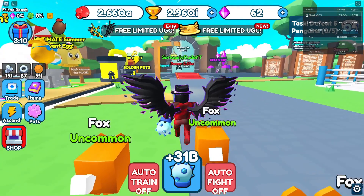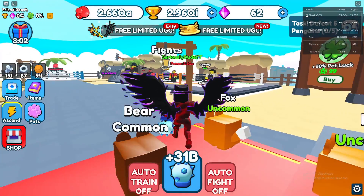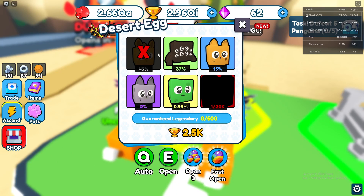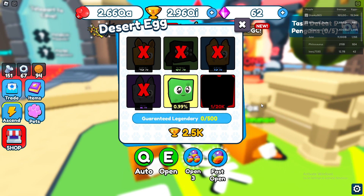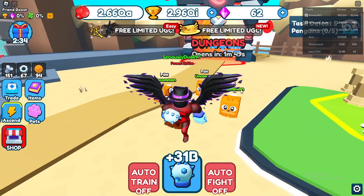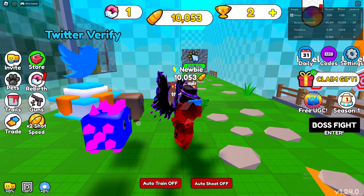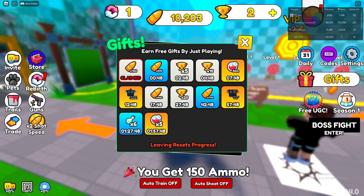Today we'll be going over how to get the Sun and Moon Limited UGC Antlers in Hit and Punch Simulator. I'll have the game link in the description. At the top of your screen you'll see three limited UGCs — the Sun and Moon Antlers require you to defeat Buff Newboss one time, who's on level one when you first start. Then you need to defeat Cowboy Boss one time — walk up one level and he's right there. Finally, you need to hatch 99 Legendary Pets. Go up to an egg, exclude all non-legendary options, and just let it auto-spin. The legendary ones have a 0.99% chance of hatching.